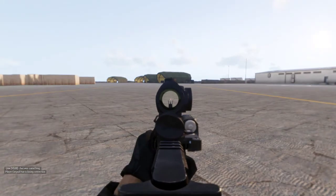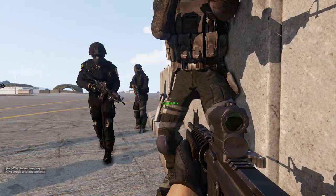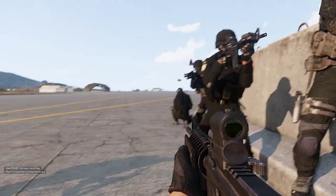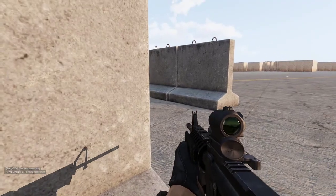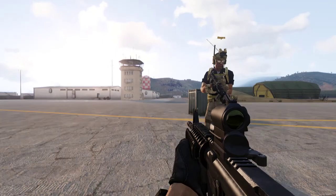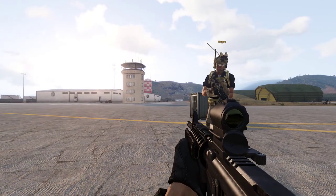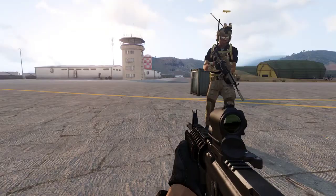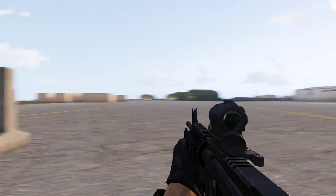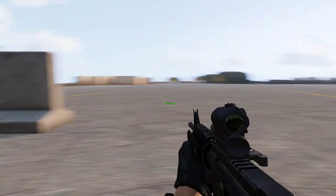Guys, I want you to stack up on this wall. Chase is going to be point — he's number one man. Block Boy, you're number two. Pizza, you're number three. Storm, you're number four. Each person in the stack has an area of responsibility. The number one man identifies which side the door is on and where the nearest threat is. Chase is watching that opening.